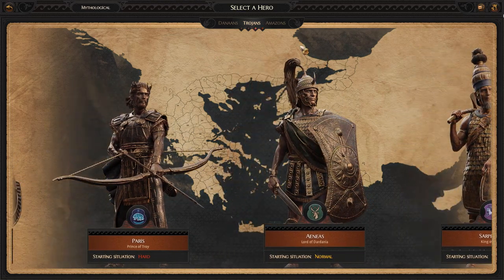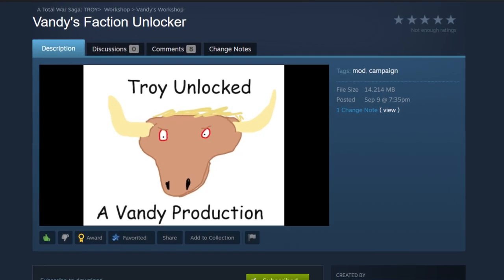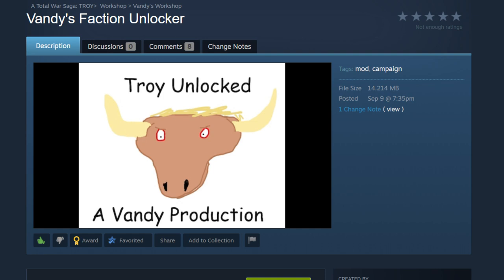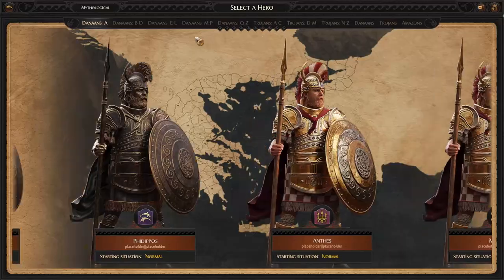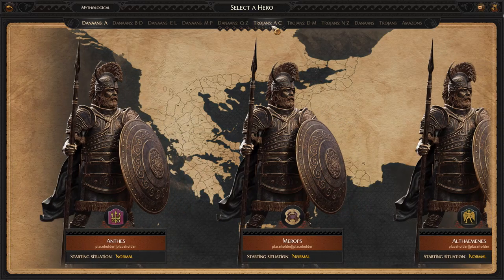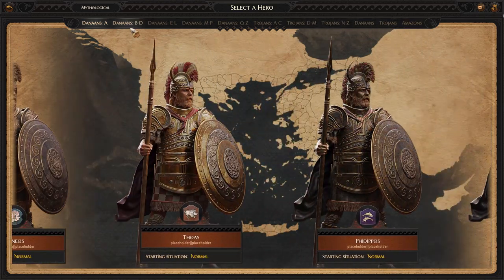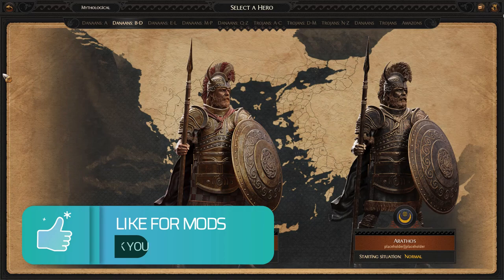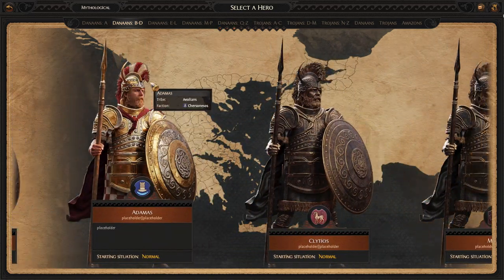I'm happy to announce that modding legend Vandy of Warhammer 2 modding fame volunteered to make a faction unlocker mod himself, and he has already released it on Steam. It's exactly what I wanted — a bare bones faction unlocker similar to Mixu's famous one for Total War Warhammer 2. Faction unlockers have been a big boon for my enjoyment of Total War ever since the early days of Rome 1, editing the text file to play as Thrace, Spain, and Macedon.